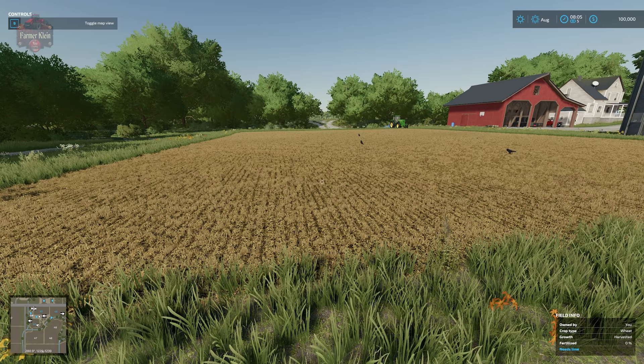A feature that was introduced in Farm Sim 19 — the ability to landscape the terrain, raise it, lower it, and paint different ground textures on the land to suit your needs — has been refined and revisited in Farm Sim 22, and that's what we're going to take a look at today.